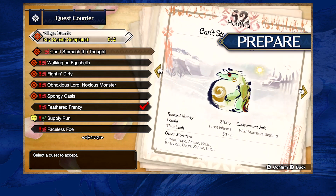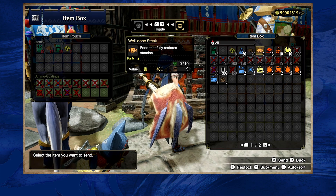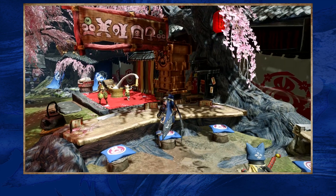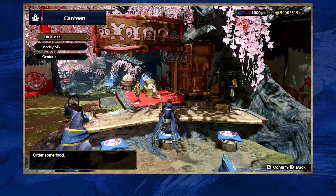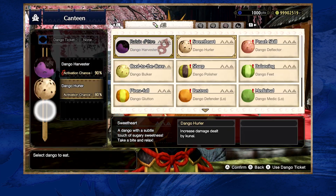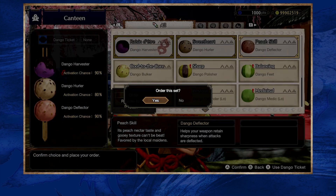Once you've selected your quest from Panoa the Quest Maiden, make sure you've bought and stocked up on necessary items, as well as visiting Yomagi at the tea shop to eat some empowering bunny dangos. Vigilant hunters know how important careful preparation is for successful hunts.